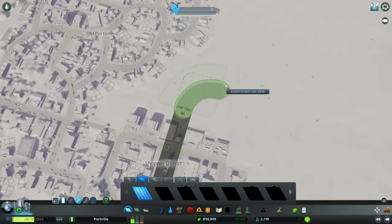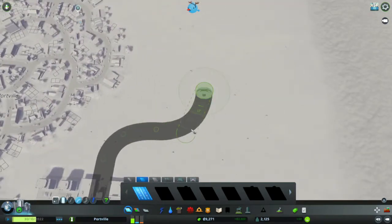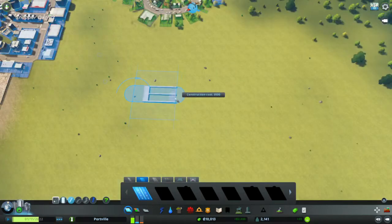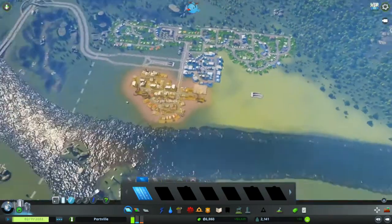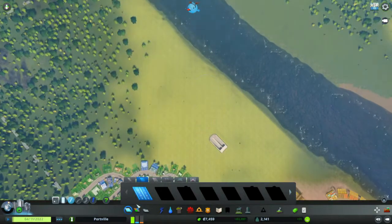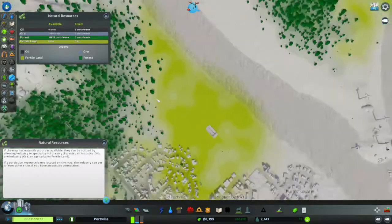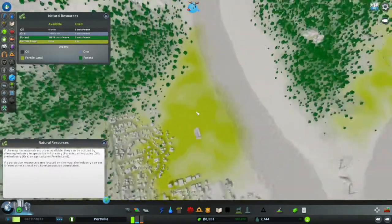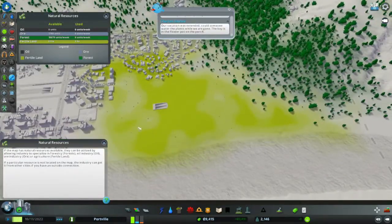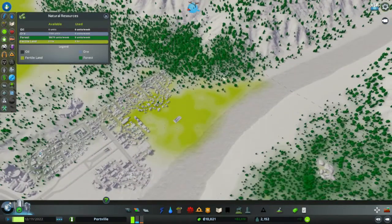Perhaps a little turn to avoid that housing area, and a little turn again, and have it come up here. I'm thinking we'll work with a bit of this area. Oh, is this fertile land? It is fertile land. That makes it a bit more difficult because I'd really like to use that fertile land for industry. I think we might move up here for the park.